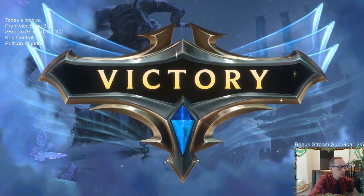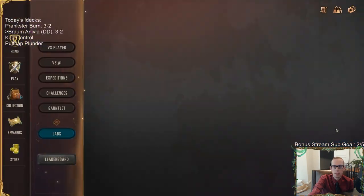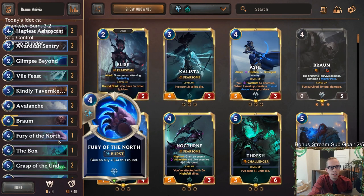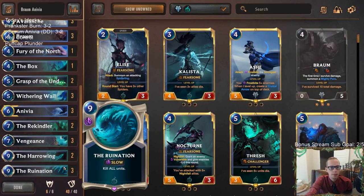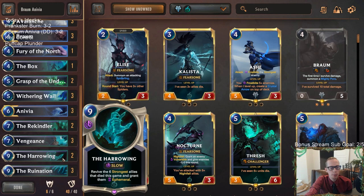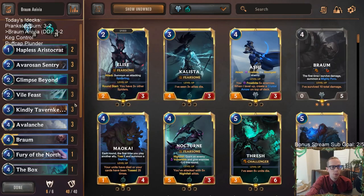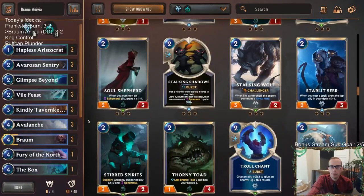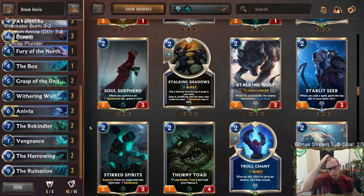So we did lose two games to aggro — I don't love that. Didn't like Glimpse Beyond even though I understand it's for a different matchup. Three Ruination, two Harrowing — this is probably just too heavy. Grasp of the Undying was awesome; I wouldn't mind another one. I wouldn't mind some Unspeakable Horrors too, because I want this deck to have a really good win rate against aggro and burn decks. We were three and two — 60% — but I'd much rather that be four and one.